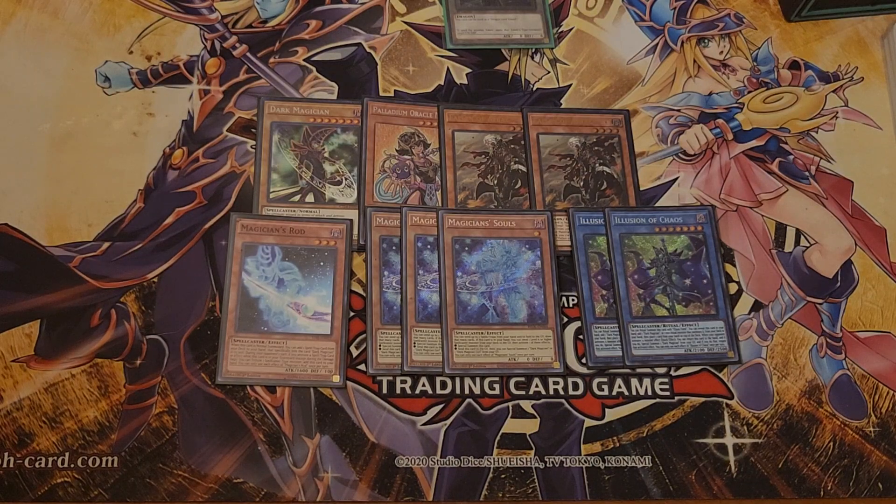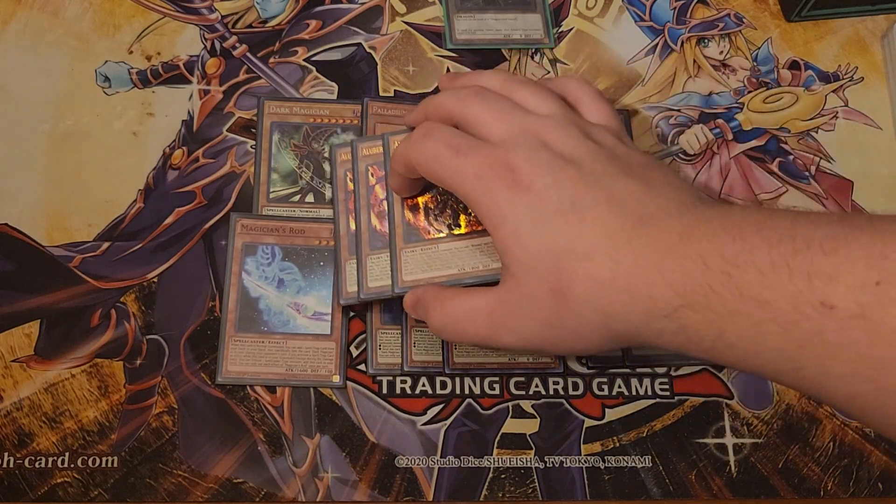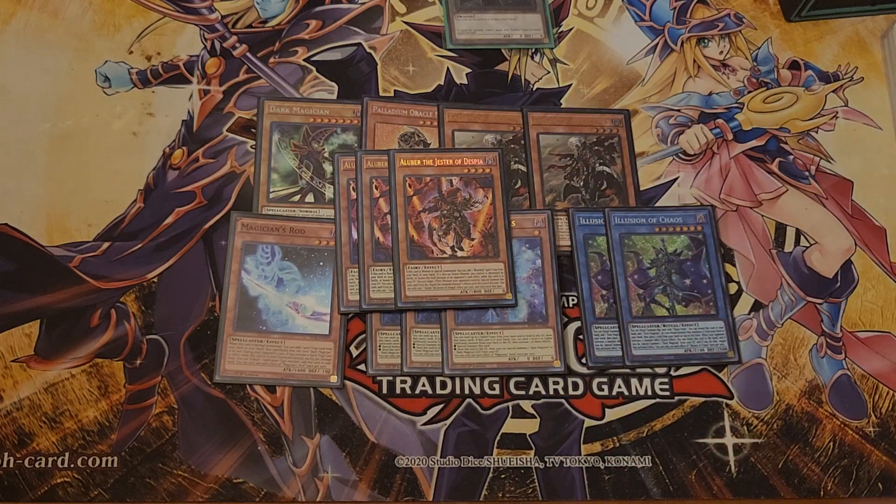Moving on to the primary Normal Summon of the deck, because it's significantly better than Magician's Rod — it is triple Luber, Jester Despi. I bought Secret Rares; the top one is a Secret Rare from the 10. But I ordered Dawn of the Majesty Lubbers just because they're prettier. It gets you any of your Branded Star Traps — Branded Opening or Fusion typically. You could play Red, but Red's kind of awkward to resolve in Branded DM a lot of the time.